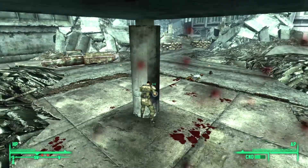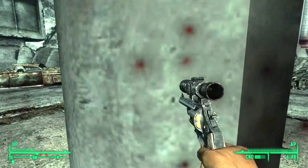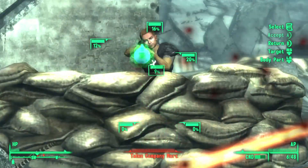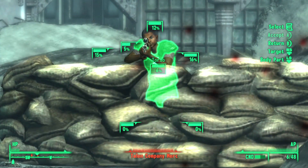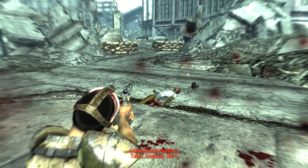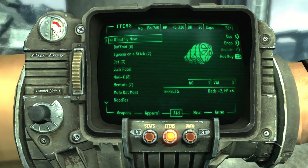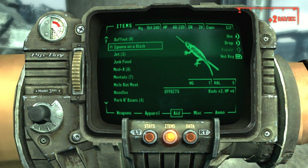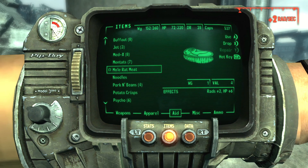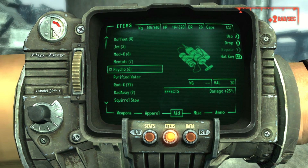I can't go forward. Time to pull out the handy scoped .44. This guy is sniping me with a shotgun — even when I use a shotgun trying to shoot at that distance it does nothing. It's like throwing paper balls at them.